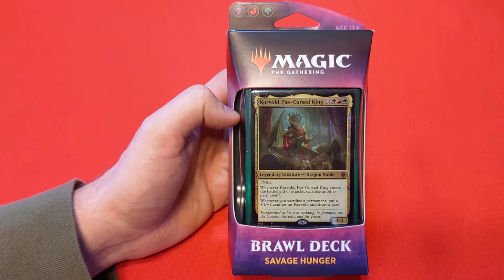This is Jund — so it's black, red, and green. The leader for this Brawl deck is Korvold, Fae Cursed King. Let's pop it open and see what we get.